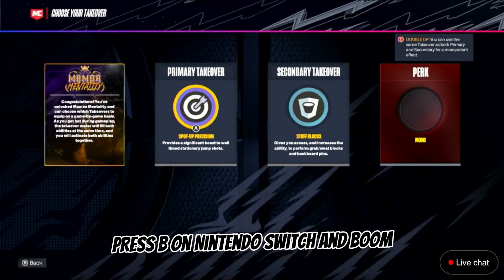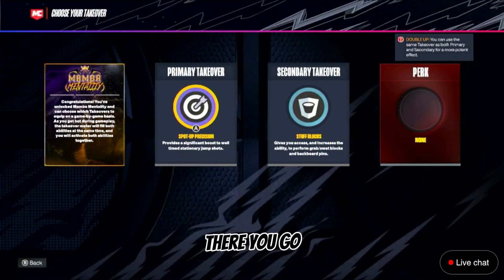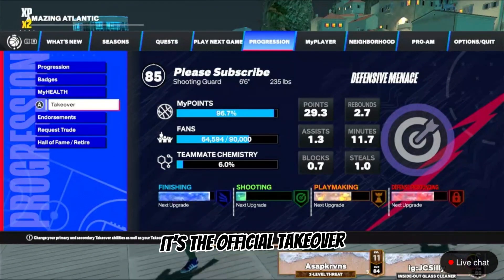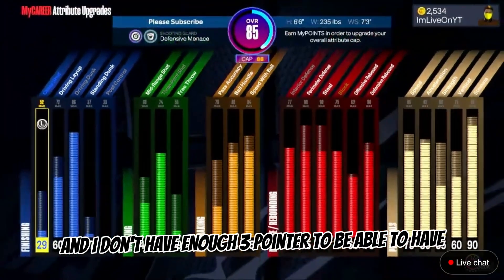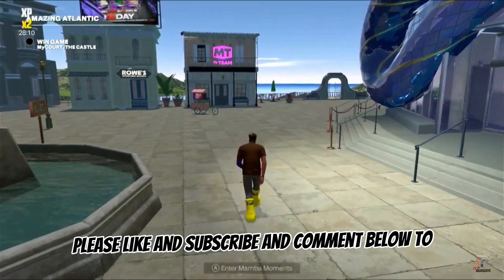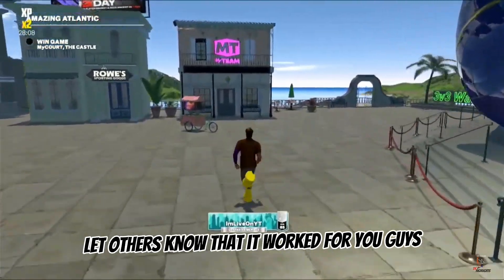Go straight to takeovers, do not press anything, and just click on the first takeover. Press B on Nintendo Switch and boom — there you go. As you can see, the takeover is also on the back. It's an official takeover, though I don't have enough three-pointer to be able to use the sharp takeover.